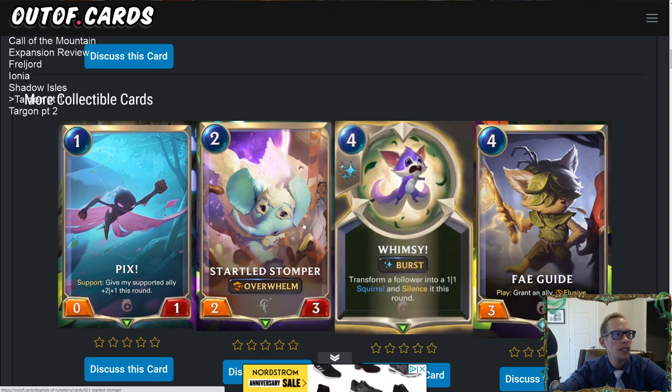The Startled Stomper will work really well with Taric as well, and we'll talk about Taric very soon.